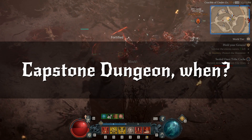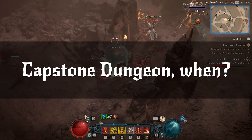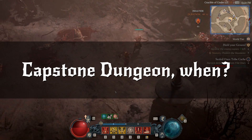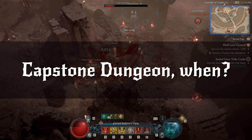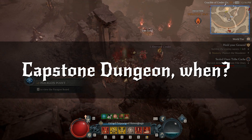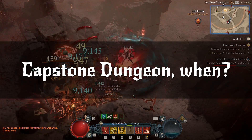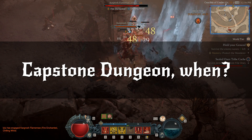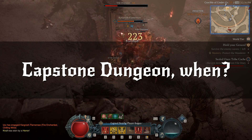When should we do the Capstone Dungeon to move to World Tier 3? You can start trying around level 45 or even earlier if you're confident, especially if this is an alt character with extra resources from your main to invest. You can do 45 or even lower. But if it's still difficult, don't worry — just wait until level 50 when you have more overpower damage gear. Usually around level 45 you should be fine.